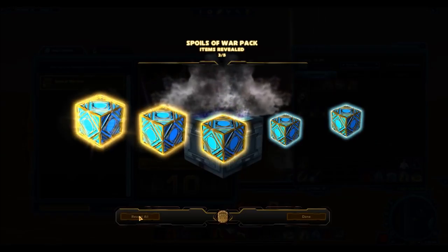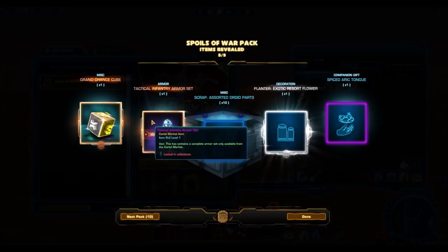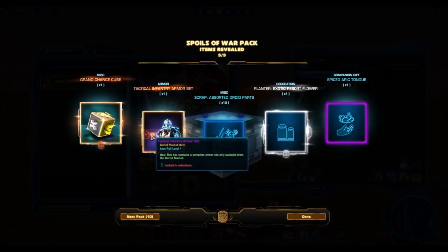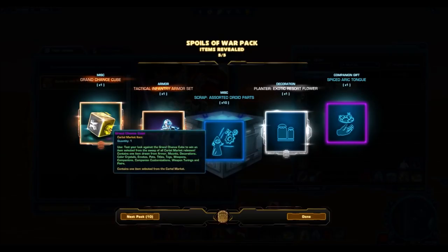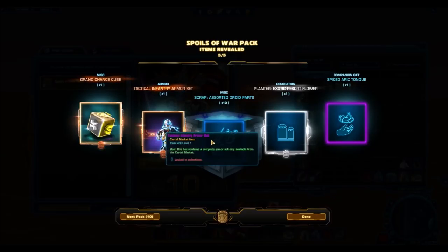Just more crap. Oh, there is another drop — the Tactical Infantry armor set. So far we've had two pretty nice drops from those other side items: the Revenant Avenger and the Tactical Infantry. I'm getting pretty lucky with those ones. Those are both very high-value armor sets even though they're not gold. But the actual new item we got is the Planter Exotic Resort Flower, so we'll check out what that looks like.